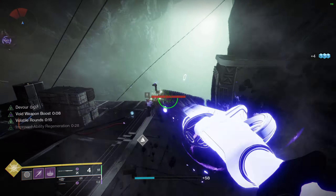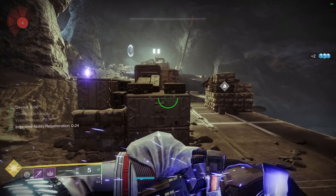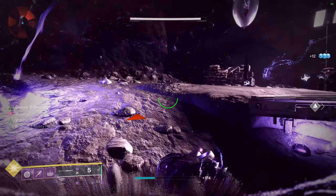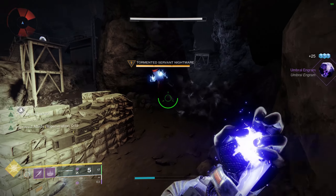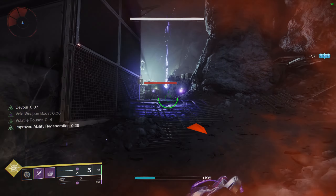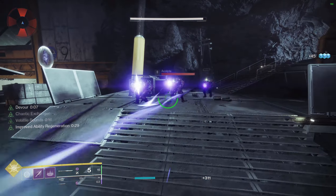For the artifact mods I'm using the two champion mods to make this an endgame viable build. I'm also using Font of Might, which you can grab for only one energy — normally it costs four. Basically every time we pick up a void elemental well it increases our void weapon damage, which is why I recommend running a void heavy along with the Enigma glaive — both will be void and you'll get that straight damage buff to both weapons, which is actually a bigger damage increase than High Energy Fire in a charge with light build. And because we'll be creating so many wells, we'll have that damage buff up for all our void weapons literally non-stop.